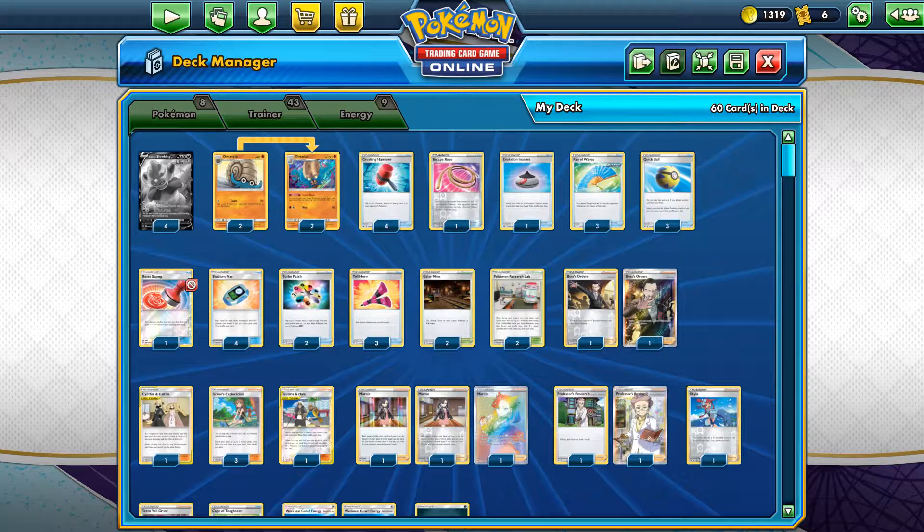So going to Galarian Slowking: the first attack says discard a card from your hand, if you do draw 3 cards, which is good for early game but later on it becomes useless. The second attack is World of Ruin — that's why we are here for.